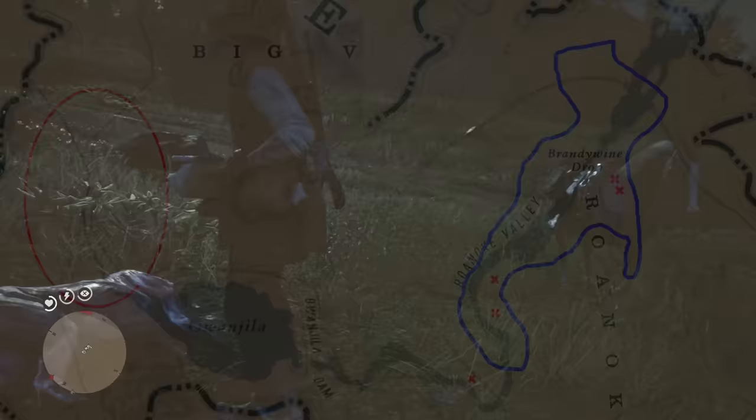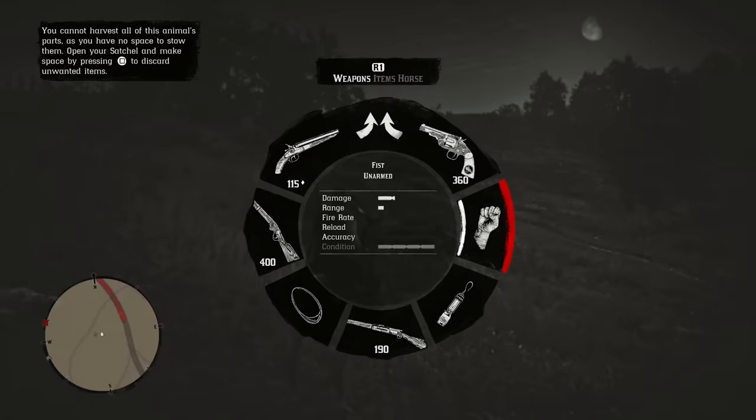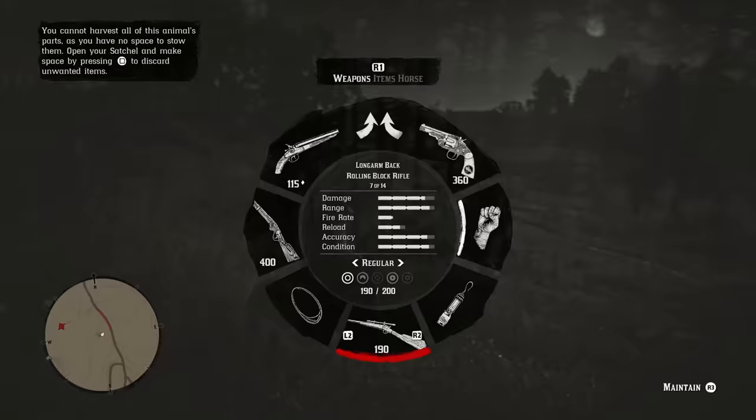Because cougars see you before you see them, they're automatically going to go into attack mode. If you find a higher elevated surface — like a rock or a tree stump — you can actually stop them from being able to insta-kill you, giving you more time to set up a perfect shot to get their pelts.